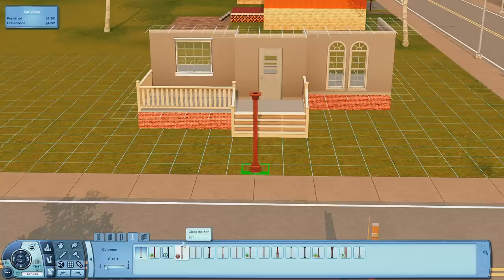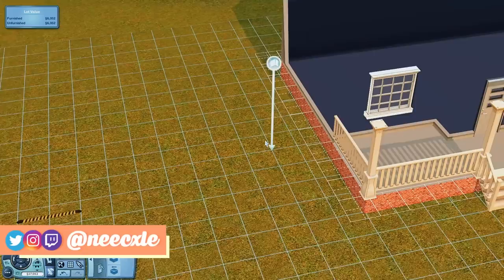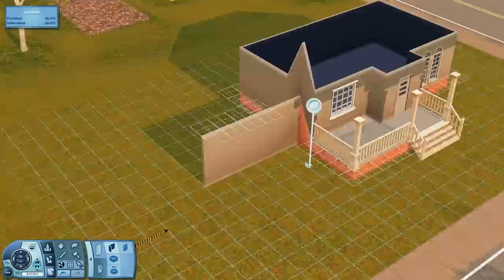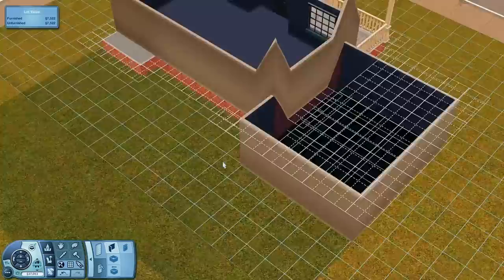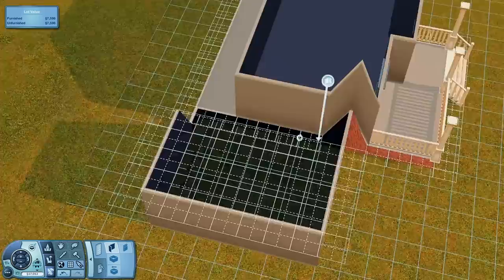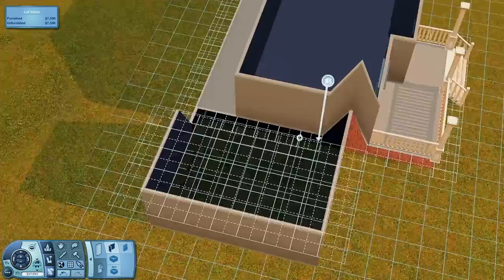The first house I didn't do a video on because that one took me actual days to finish. Even though looking back on it, I can't believe it took me that long — I think I was just having trouble figuring out how I wanted it to be. If you watch my legacy challenge, the house that my Sims live in is that modern house. I do need to figure out how to put that up for download because I don't want to use the exchange. If I can figure out how to get the files, I'll probably upload them to Sims File Share, and I'll do the same with this house.